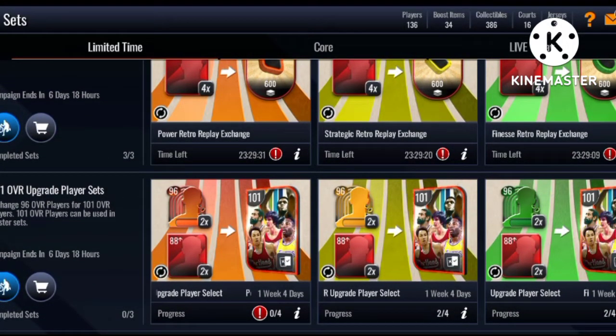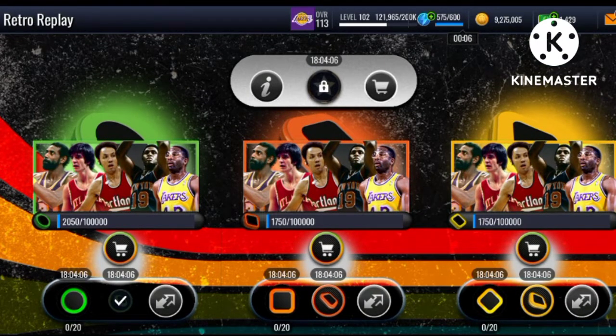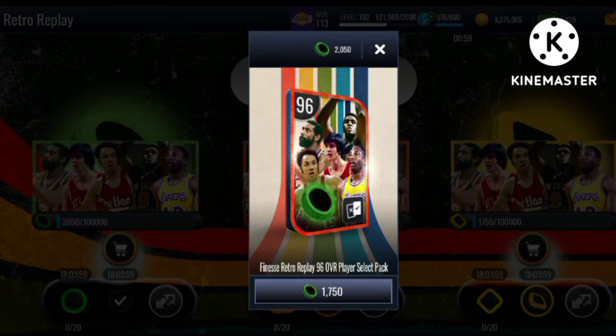If we divide 35,000 total points by seven days, you need to average 5,000 points per day. Is that possible? Yes, because you're guaranteed 4,600 points from all the events and cooldown sets every day.